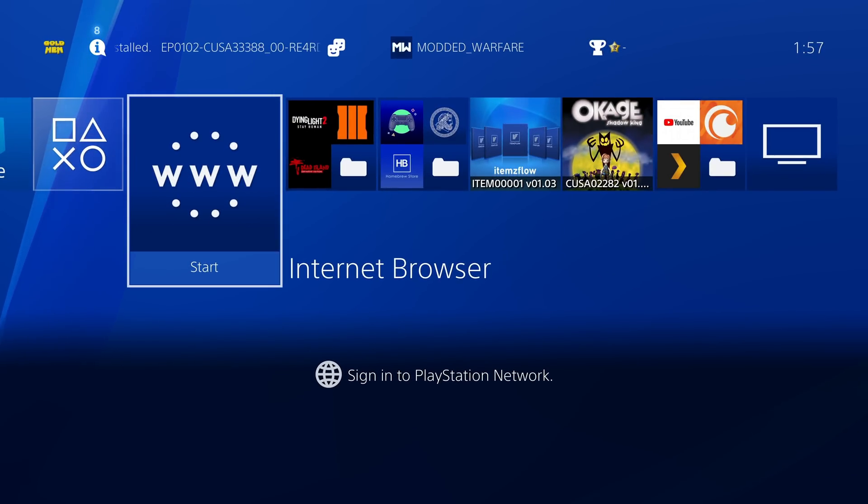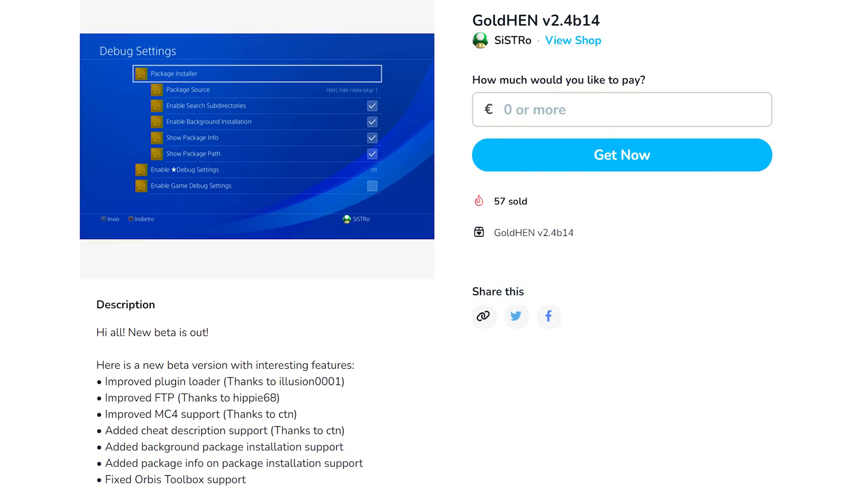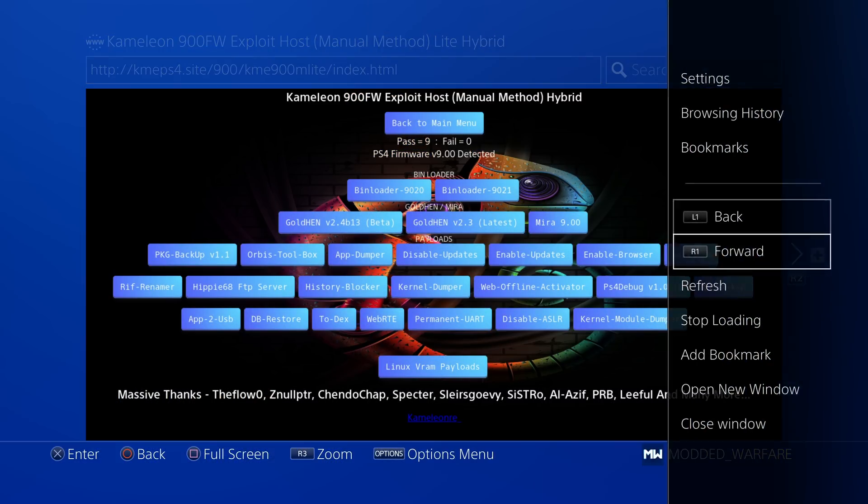There are more things to get into, but before that, if you want to run this new beta build, head to the internet browser and go to kmeps4.site — it should be available there. By the time you're watching this, it should be updated to version 2.4 beta 14. If it's still not available on that host, you can download the bin file for this latest version of GoldHen from Sistro's Ko-Fi page, which I'll leave in the description. You can then inject it with the bin loader with Netcat on your PC — a couple of ways to get this new payload loaded.